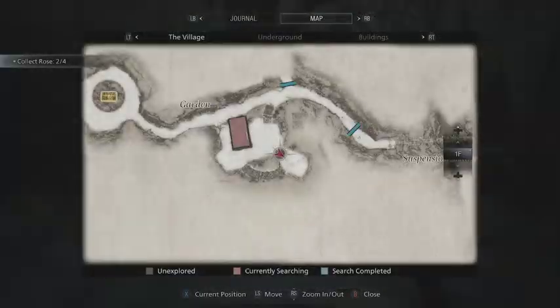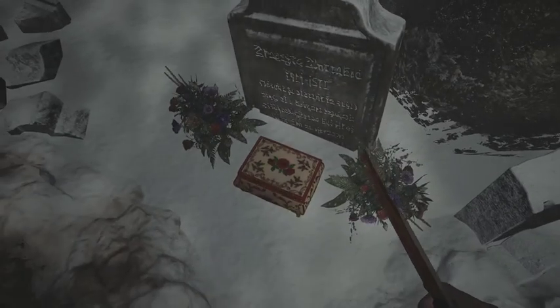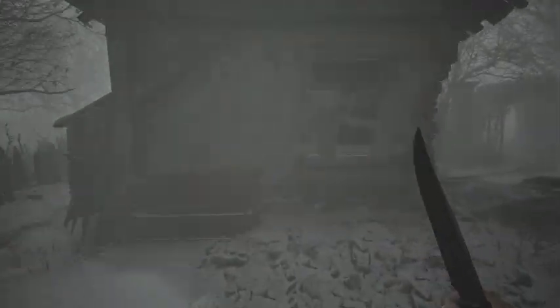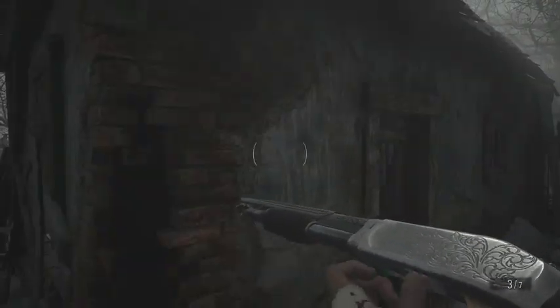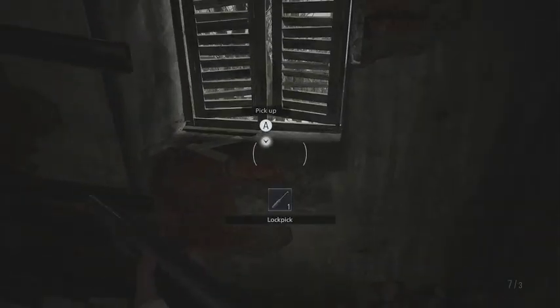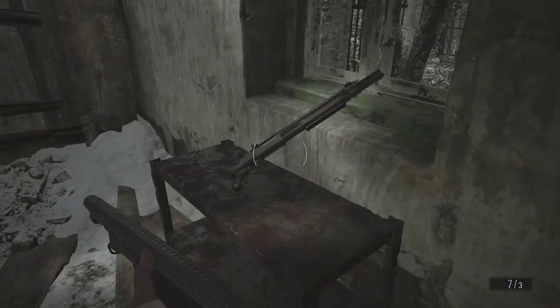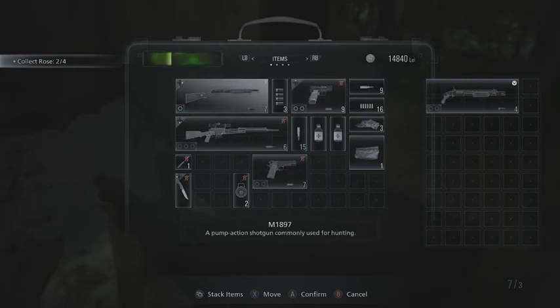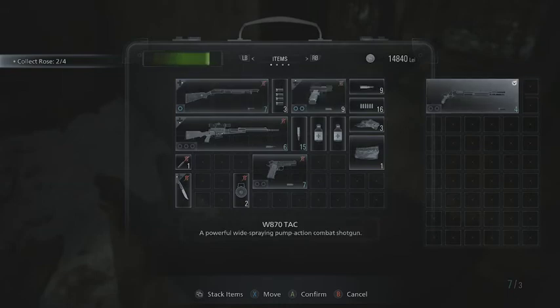There's stuff back here too, I don't want to miss anything. Treasure! Sun and moon ball - where do we use that at? Maybe on her grave, should we try it? Let me go in here first, I'ma reload. Oh no way - we got ourselves a new shotgun, but there's not enough space. A powerful wide-spraying punch action combat shotgun - it's probably better than this one since that was the one we started with.